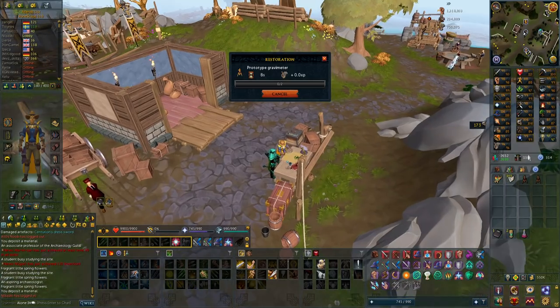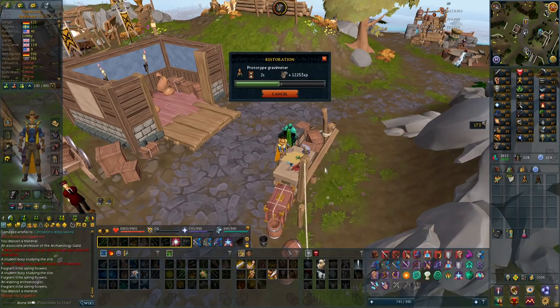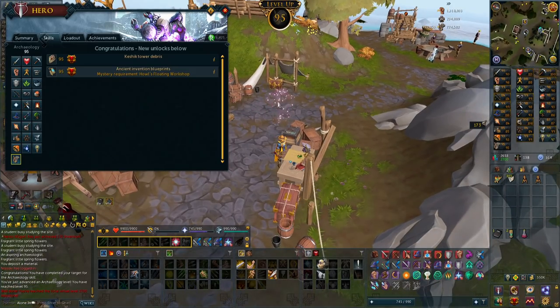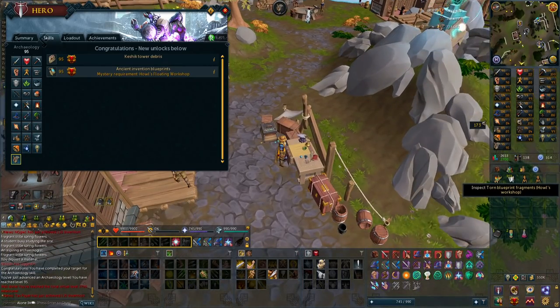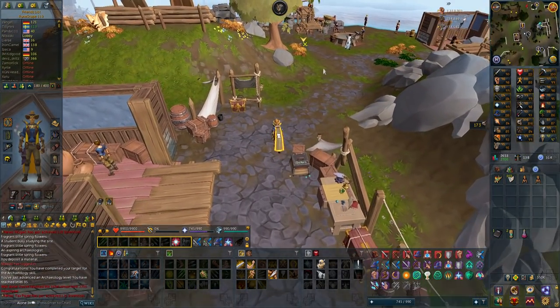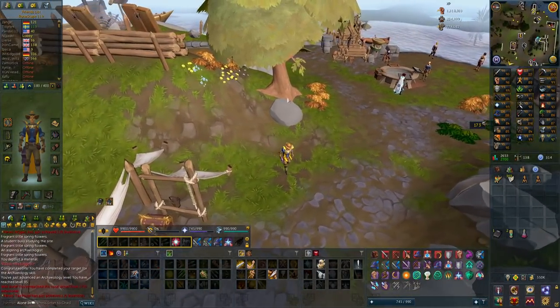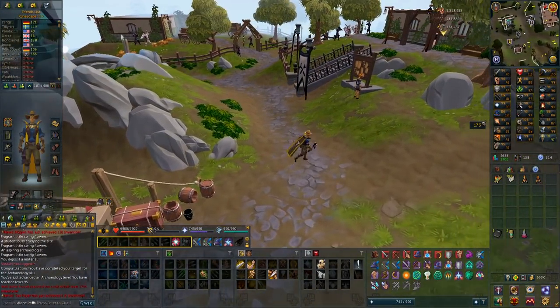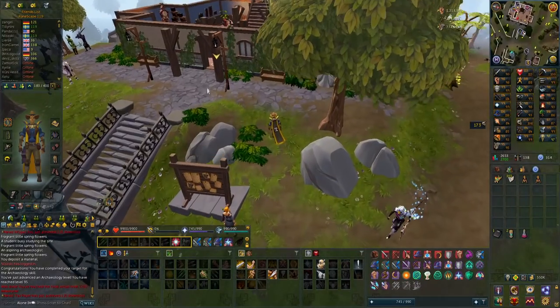Finally, I'm about to get 95 archaeology, but that doesn't mean I can right away get Ancient Invention - I have to do a 40-minute mission. That is now 95 archaeology. I pretty much grinded this for like 12 days, archaeology every single day. That is the Ancient Invention blueprint - I have to start by getting an archaeology item and restoring it, then I can start the mystery, then send out a 40-minute mission on the mission table.